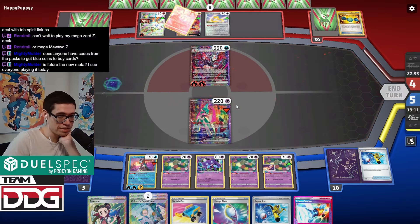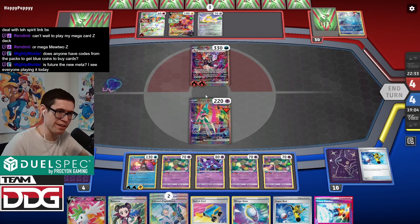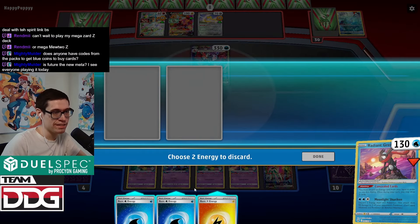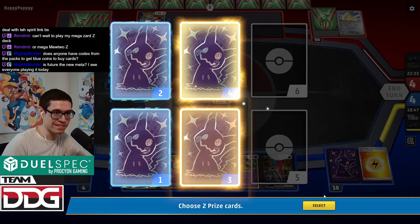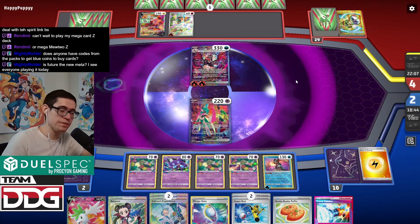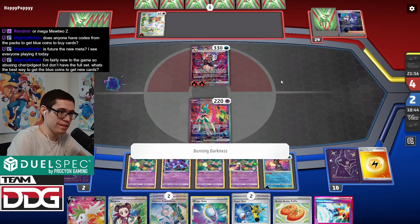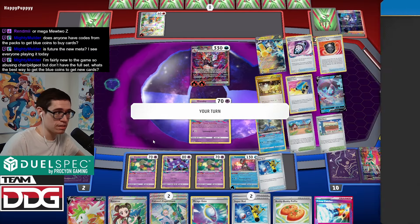Future cards are pretty good across a variety of decks. To get the blue coins, just do your dailies — honestly, that's just it. There's not an easier way other than just hoping for glitches where you can get more credits, but those aren't super common.